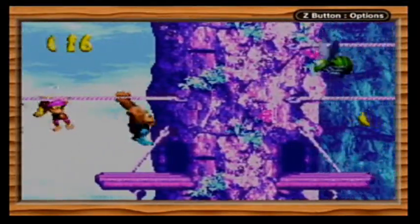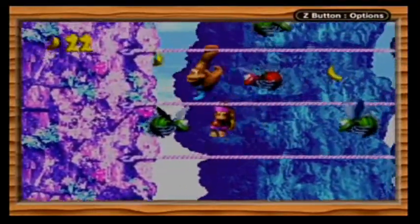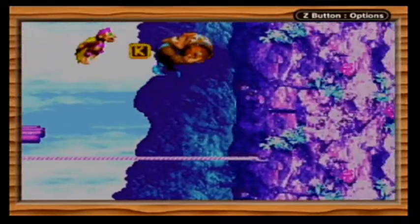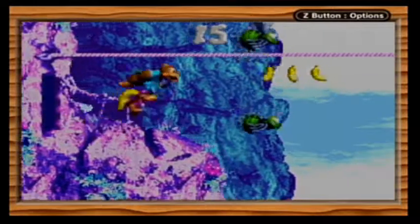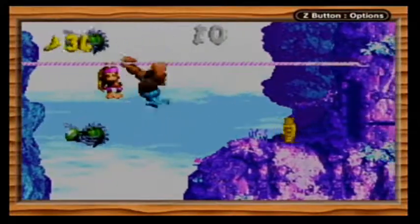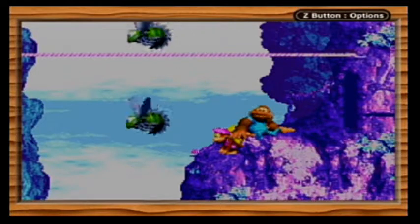Look at that background! First off, there's a Bonus Barrel over there. You're probably wondering how we can get that. Well, it's tough. Hug the wall over here, and just like that, we can blow up that part of the wall and just hit the Bonus Barrel. That's a relatively easy Bonus Barrel, once you know where the safe spots are for all the buzzers.